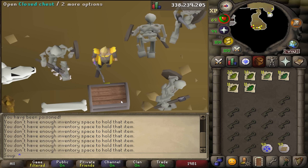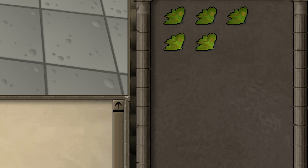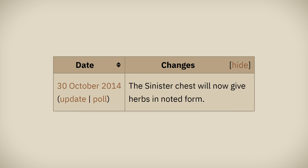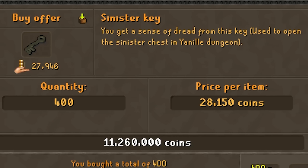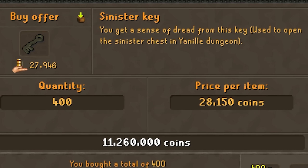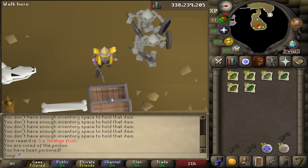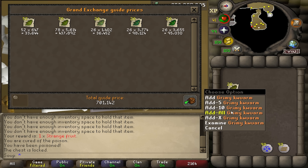The Sinister Chest guarantees you 6 different types of herbs: 3 Ranarr, 2 Harralander, and 1 each of Irit, Avantoe, Kwuarm, and Torstol. In 2014, the chest began giving you these herbs in noted form, which meant you could start bringing a lot more keys and leaving with a lot more herbs. Currently, one Sinister Key costs 28,150 GP, and the 9 herbs we receive from it would net us 30,523 GP — meaning that every time we open this chest, we profit 2,373 GP. Great potential for some serious profit.